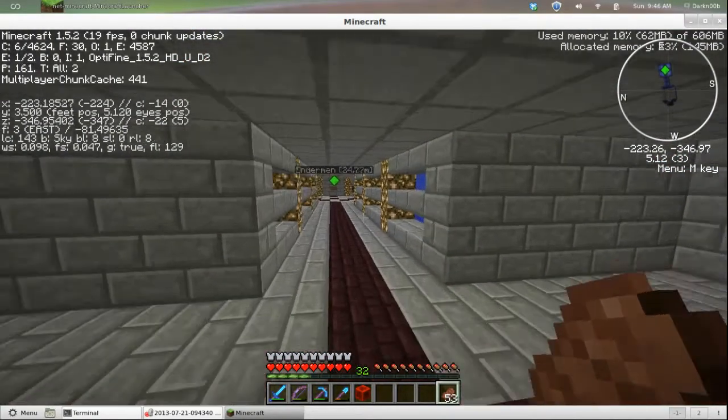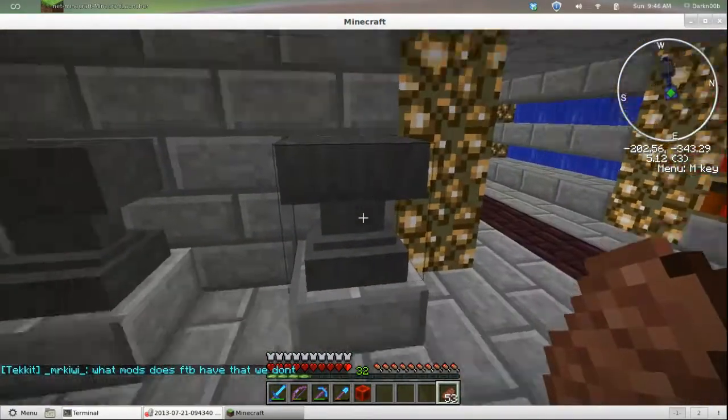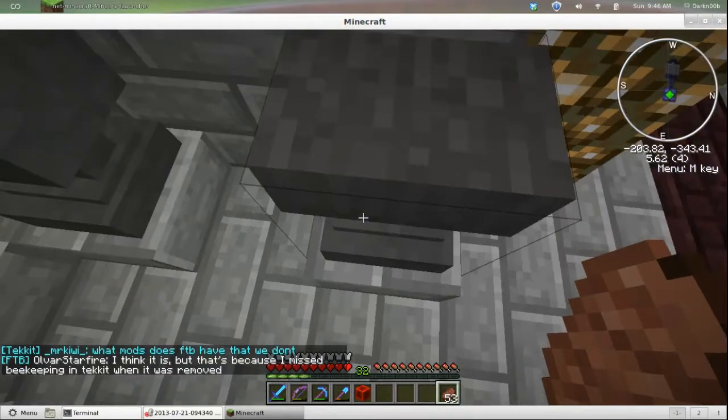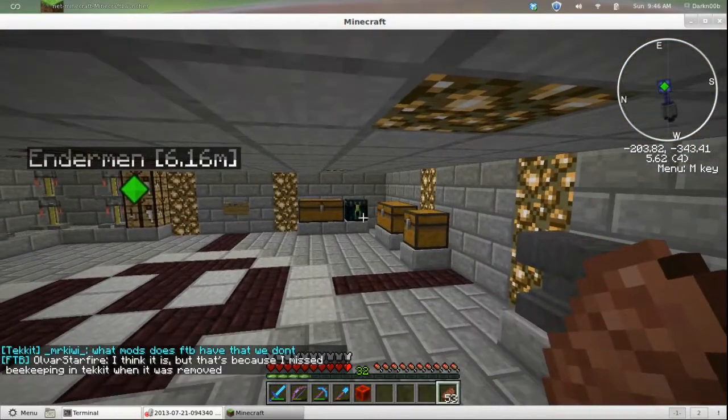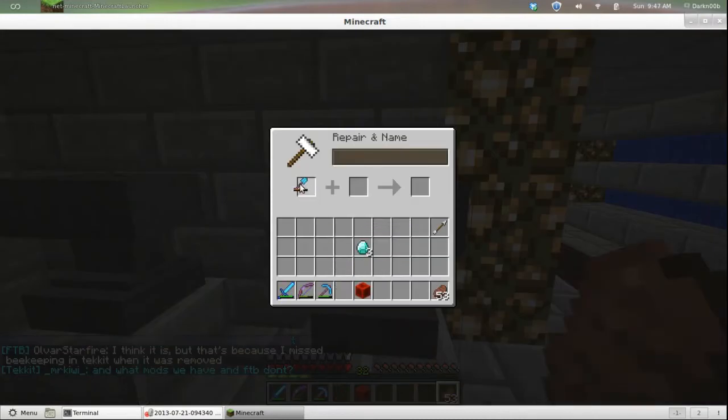I'm going to go over here and repair the shovel. When I got here there was no anvil — somebody broke this one. I always keep one in my ender chest, so I just put a new one down. The least I can do for them letting me use the farm anyway.